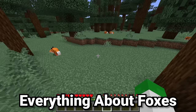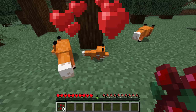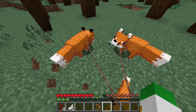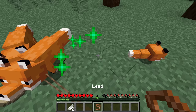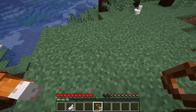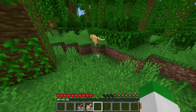Foxes spawn inside taiga biomes as well as snowy taiga biomes. These cute mobs are somewhat tameable. First, harvest some berries. If you breed two foxes, the baby fox will no longer run away from you. The adult foxes, if put on a lead, will also not run away — for instance, this one is going to start running from us, but if we put it on a lead it'll be somewhat tamed. Feeding them also makes them trust you more. One of the big uses of the fox is having them do things for you in farms — they can pick berries or kill certain mobs.